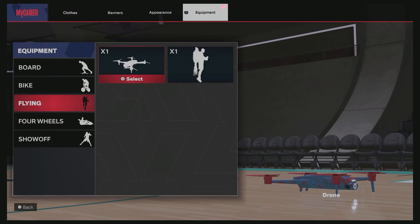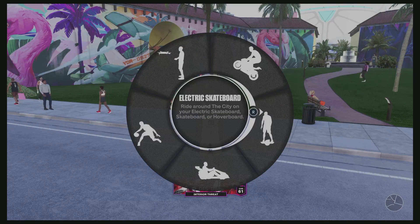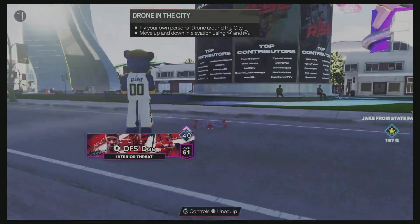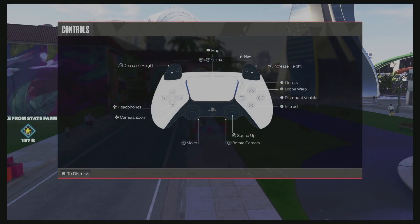You can see I have it equipped right there. Then what you're going to do is see your wheel right here — there's the drone. Boom. Now I hit L3, obviously on my PlayStation 5.